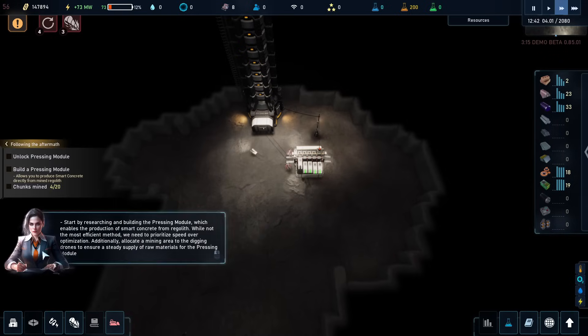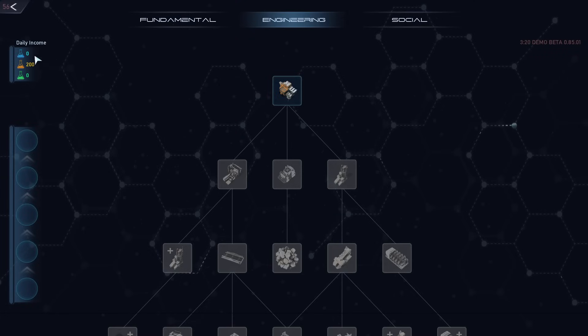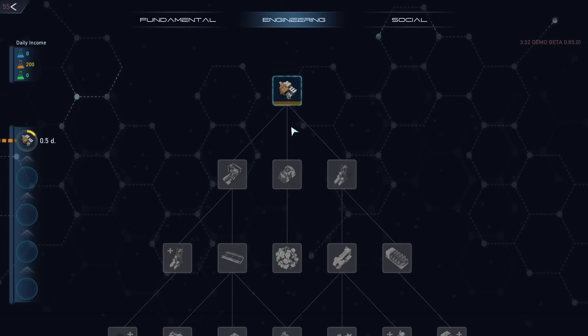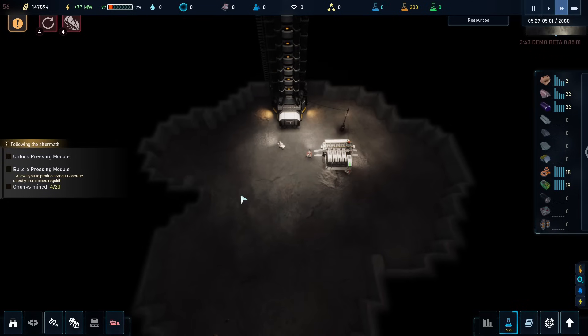Start by research — so we need to figure out research. Research is really weird. So we have yellow science. There's fundamental science, there's engineering science, and there's social science. And the first thing we need to do here is regolith pressing — that takes the regolith and presses it into concrete modules. And you can see it gets started. But if you have multiple of these, then they can go into multiple locations or multiple research at the same time. So it's really weird and interesting way that it works.